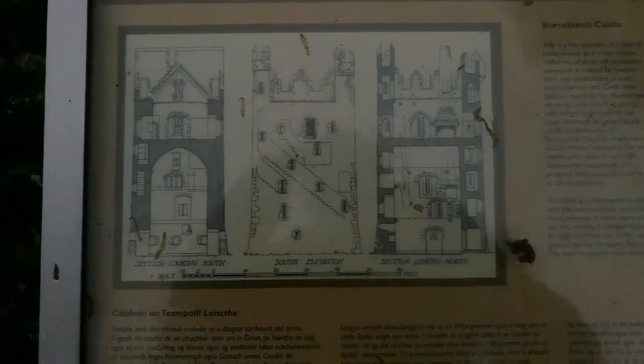Unfortunately it doesn't look like we can gain access to the entrance point here — it smells very musty. There we are — this is Burn Church Castle, and that would have been what the original structure would have looked like. It's a rectangular building in plan with five storeys.